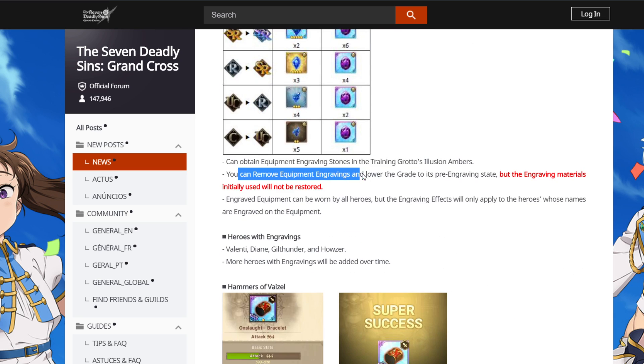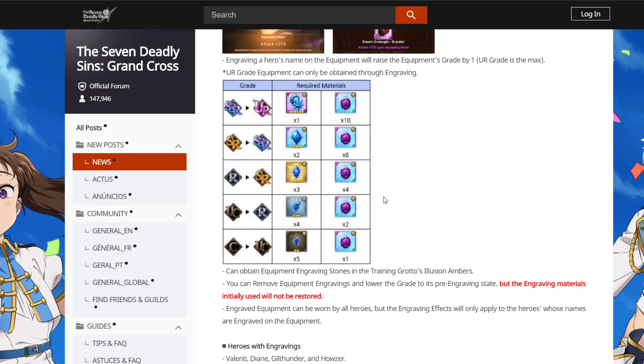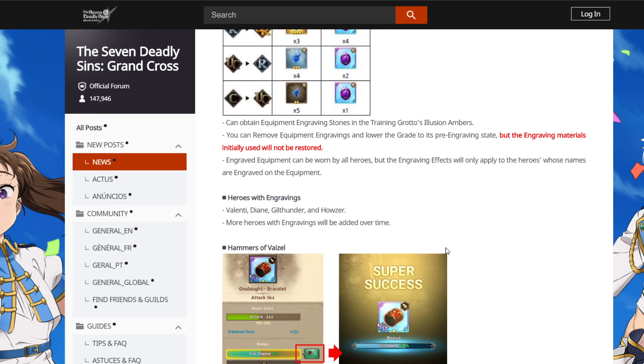You can remove equipment engravings, but you do not get the purples back. So make sure that if you're going to engrave a gear, you are sure you want to engrave it. Engraved equipment can be worn by all heroes — if you use a different character, it would just be R, but if you're using the engraved character it will be SR. Simple stuff.